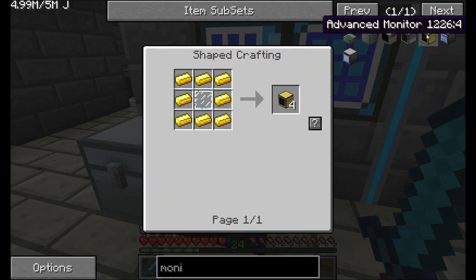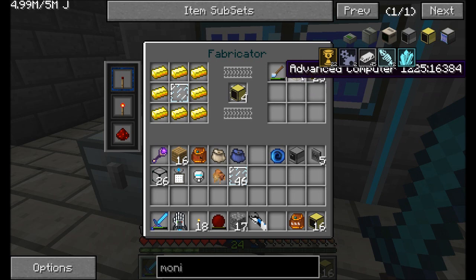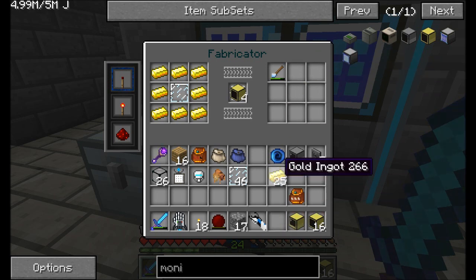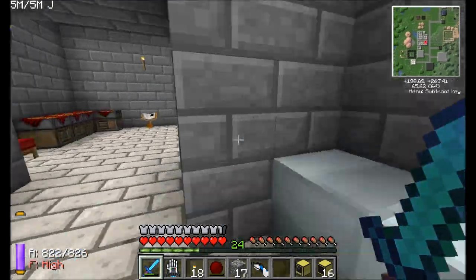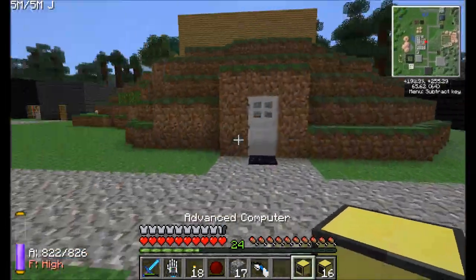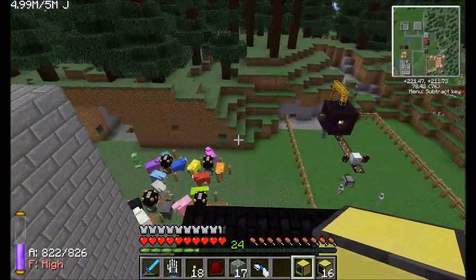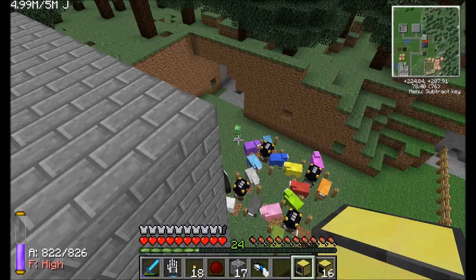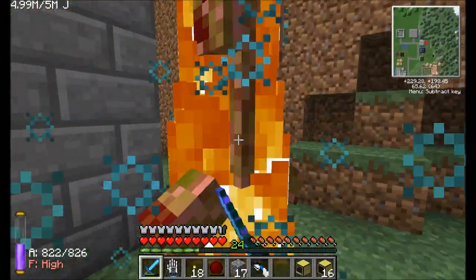Here I am making the advanced monitors and advanced computers that we're going to want to use in this build. I'm thinking I'll want maybe 16 advanced monitors. I'll put this stuff away and we're ready to roll with the advanced monitor and the advanced computer. These guys have several benefits over regular computers. Oh, a creeper — that's scary. Right next to my sheep, I think not.